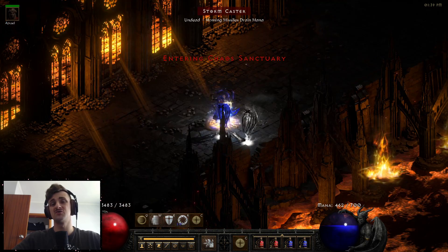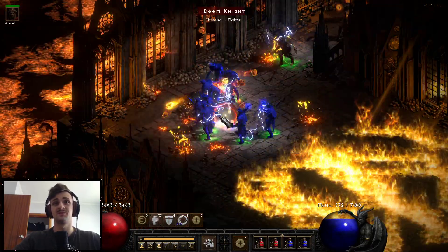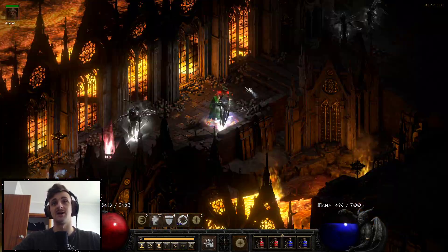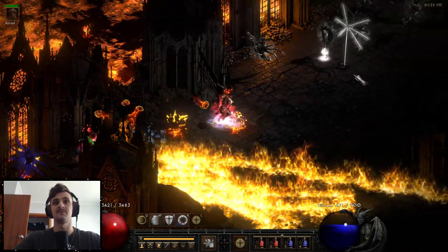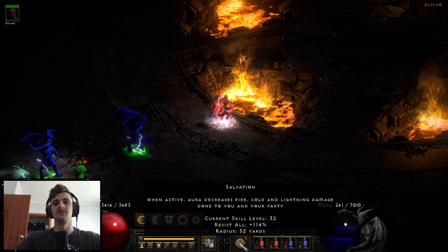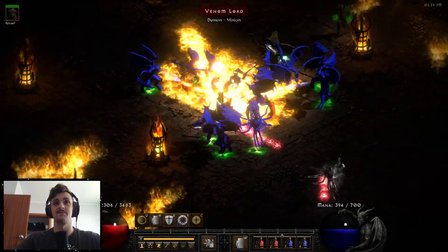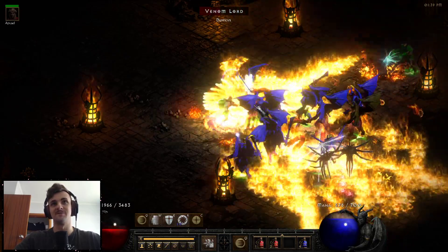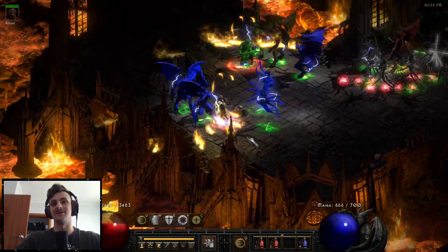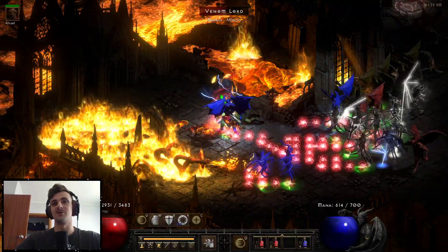I could get more minus resistance if I had my own Conviction — that's definitely a variant we could try. Now Chaos Sanctuary is one of those places where you can get Lower Resistance cast on you, so it's good we have Salvation. Let's swap back to Fanaticism for now and when we get hit with minus resistances we can swap back. We do have 30 fire res — that's on me for not having Elder's Boots; I deleted that character file.